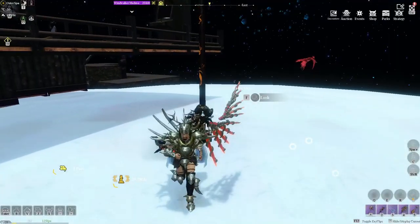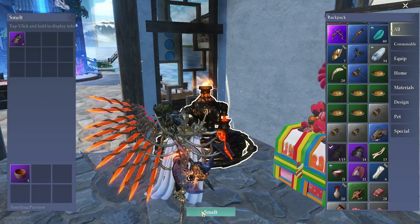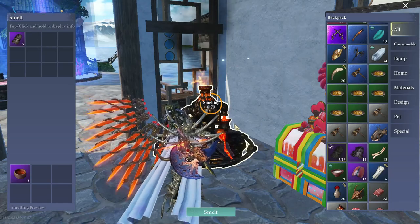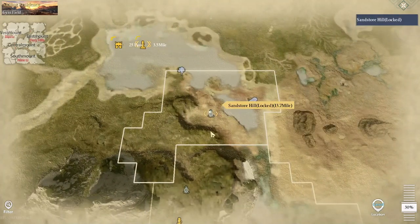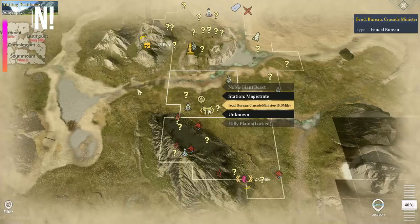You can burn epic mats for liquid violet dew, which is one of the most required ingredient mats to craft high-end gear. Every continent has its own unique resources — East has silver, South has iron, and West has copper. Level up your processing by gathering wood and stone.